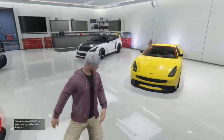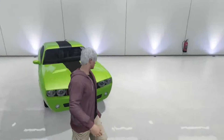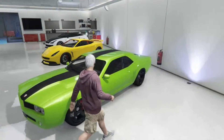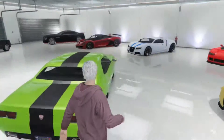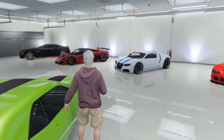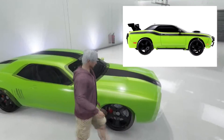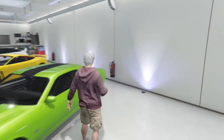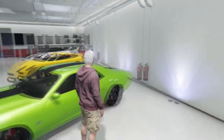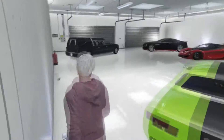Most of my cars have matte black wheels. This is my Gauntlet — I tried to remake Letty's car from Fast and Furious. If I can find a picture, it'll show up. I tried to make it look like Letty's car from Fast and Furious 7, but I realized you can't put spoilers on a Gauntlet, so it doesn't really look like it.